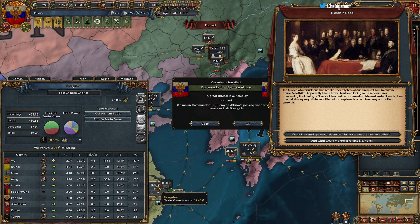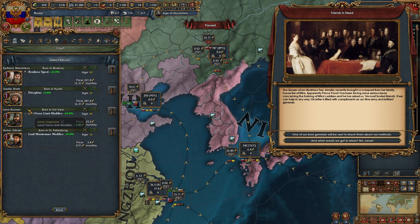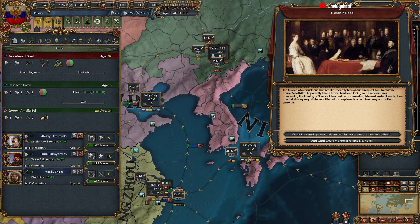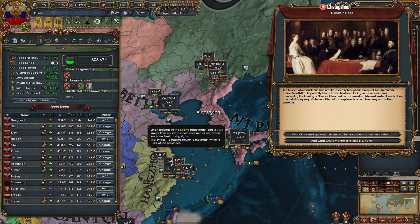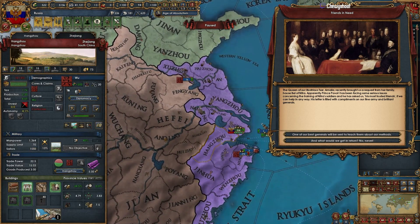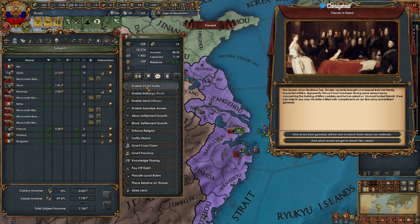Let's transfer from here instead of Nippon. Our commander is dead — unfortunate. Get a new one, level three. So we're at 307, 308 — yeah that's tough. Unless we were to take some of his trade — I should since I'm subsidizing him anyway. He's making good money, so let's take that.